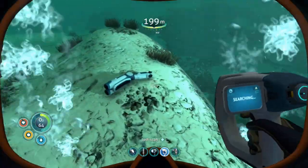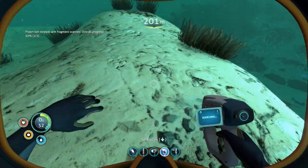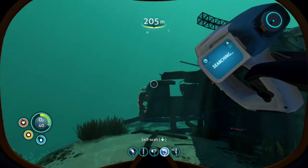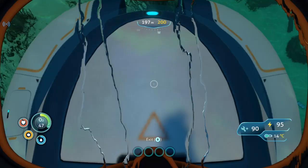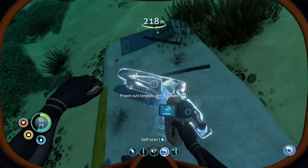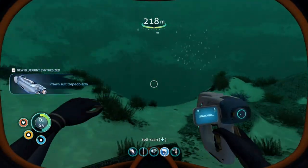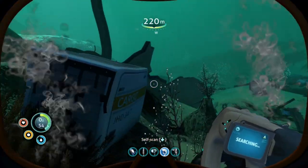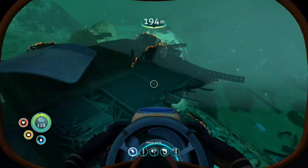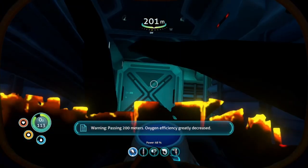Oh, is this another fragment? Prawn suit! Okay, okay, I can get behind that - one out of two. Let's get some more oxygen. I feel like we're really starting to make some progress now. We can make a moon pool! A torpedo arm - that's good, we haven't got a prawn suit but we've got an arm. Moon pool - what was that moon pool again?